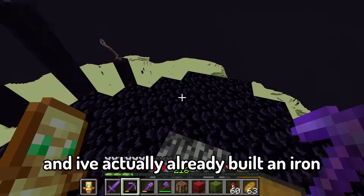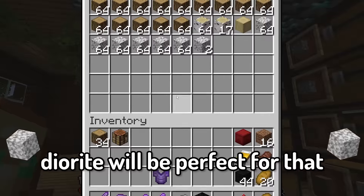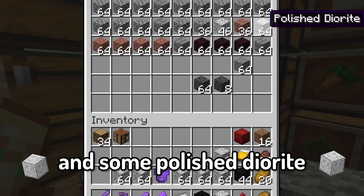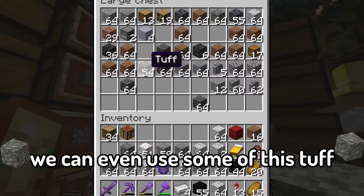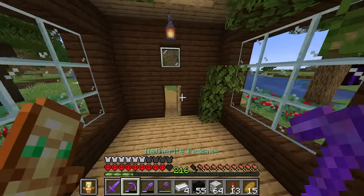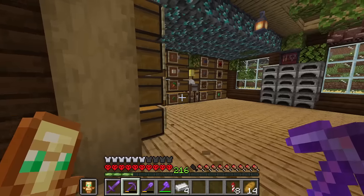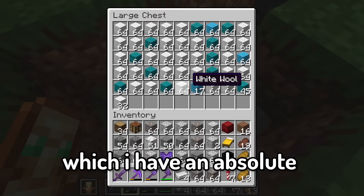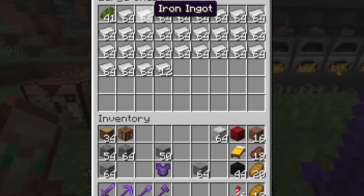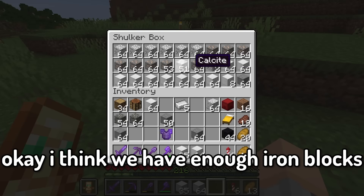The next planet I'm going to be building is iron. I've actually already built an iron planet in this world, so this one should be a breeze. Diorite will be perfect for that, along with some polished diorite, stone, calcite, and of course I'm going to need some iron blocks. I'm going to need an absolute ton of iron. And I also want some plain iron ore blocks, and some white wool.